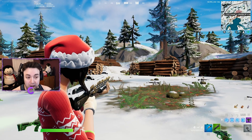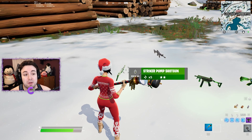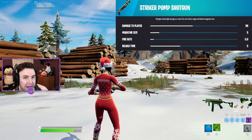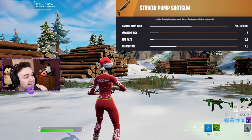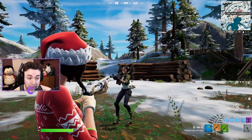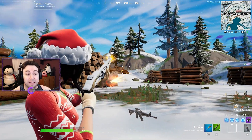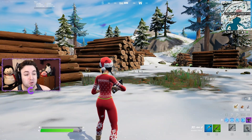The auto shotgun acts as a more user-friendly pump, but the Striker Pump will do more damage if you land your shot. The gray Striker Pump does 86 damage, the green does 91, the blue does 96, the purple does 101, and the golden pump does 106 damage. You cannot one-pump someone — the max headshot damage with a golden pump is 174. The fire rate and reload time are both really slow, and there's a slight delay when switching to it.